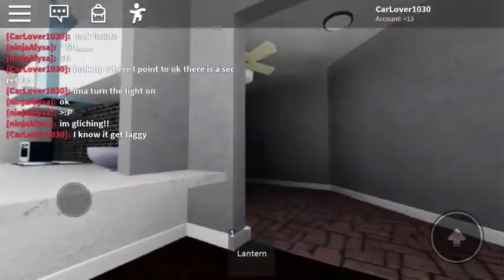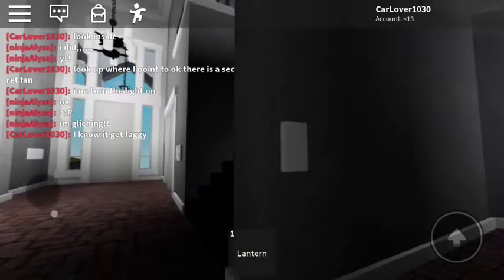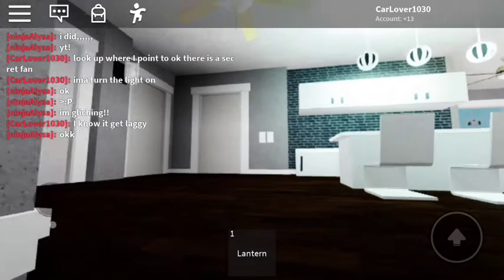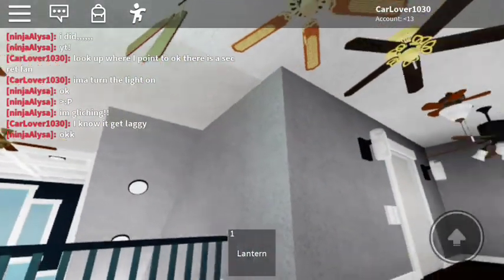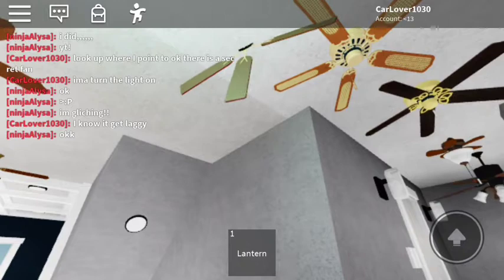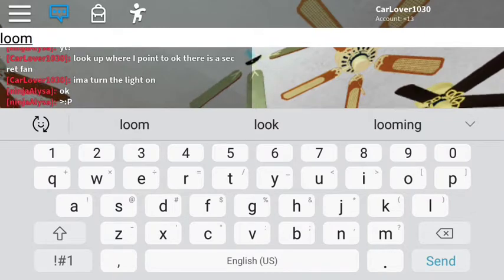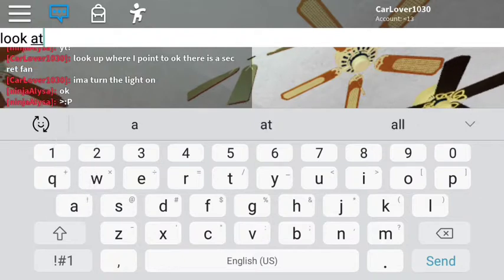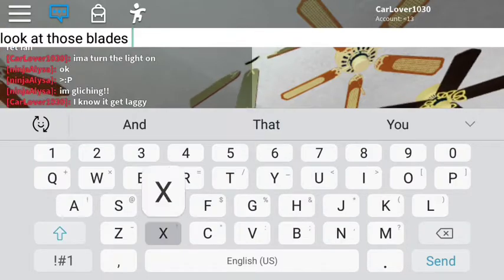There's a set of blades glitching through my roof. Look at this — that is definitely a set of Emerson blades right there glitching through my ceiling. Look at those blades! It's literally lagging so bad.